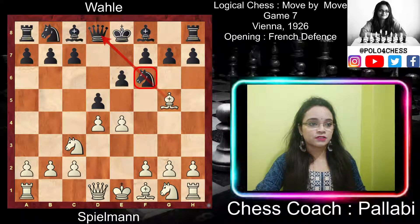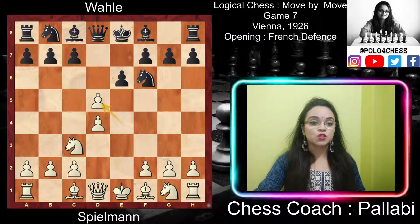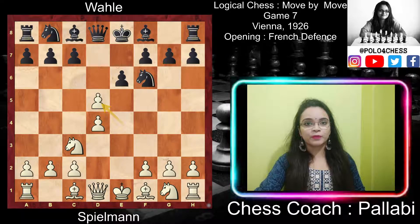The exchange of pawns with exd5 actually relaxes the tension. Spielmann, who likes open positions, clears away a couple of pawns to give his pieces more room for their activities. Remember, the best openings to play are the ones you are most at home in, most comfortable with. Play the moves that you like, the ones that best suit your style and temperament. Some players choose aggressive openings and some choose positional openings.